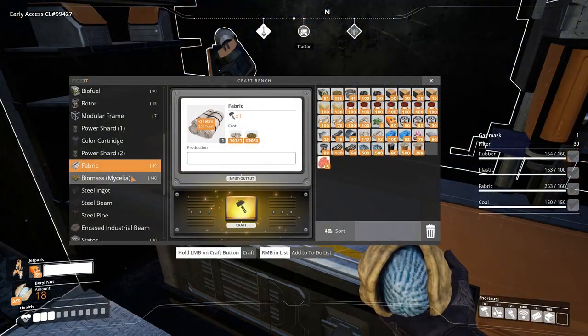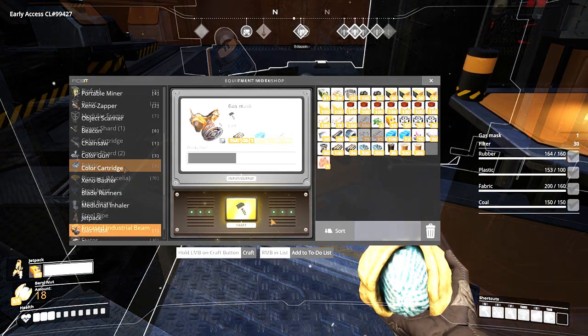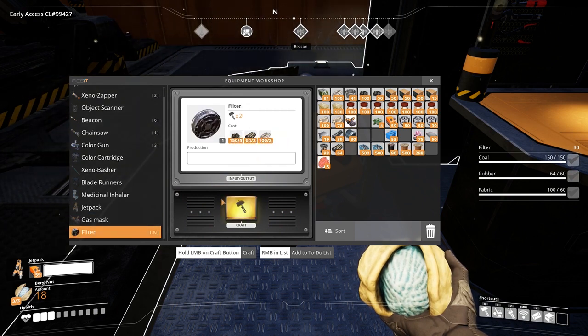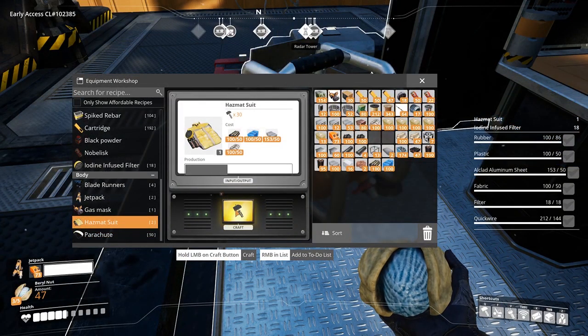Fabric is crafted using 1 mycelia and 5 biomass of any type. You can also make biomass from mycelia. Fabric is used for crafting gas masks and their filters for poisonous areas, as well as a hazmat suit for radiation zones. Fabric is also an item that needs to be scanned in the MAM scanner.